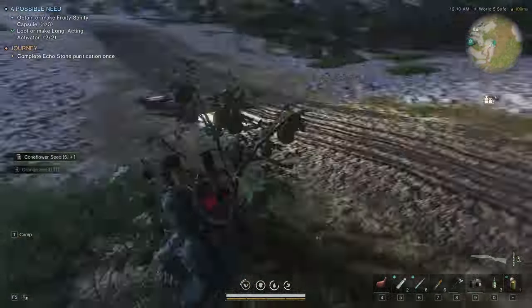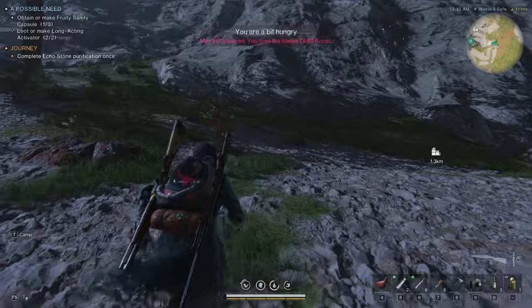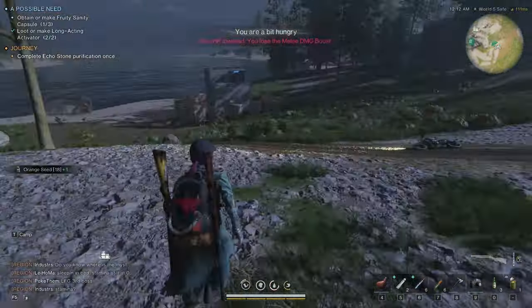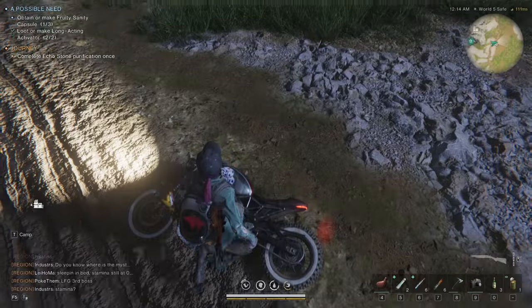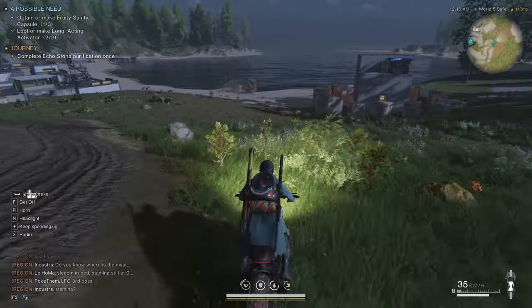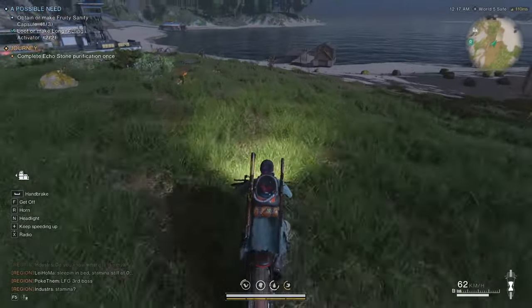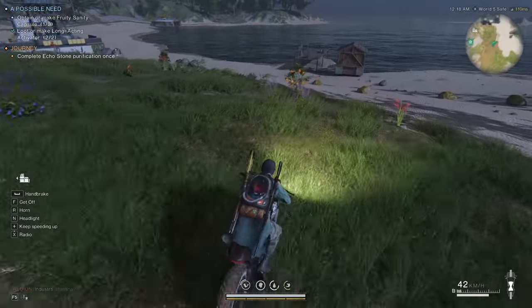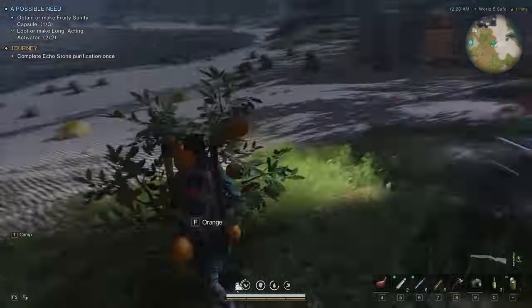Try and park right in between the trees. Be careful you don't pick up the coneflower only, because it's kind of inside of it — I've definitely done that. Also, tip: if you don't want the motorcycle to tip over, just hold down Space and make sure you're parked at zero, and it shouldn't flip.